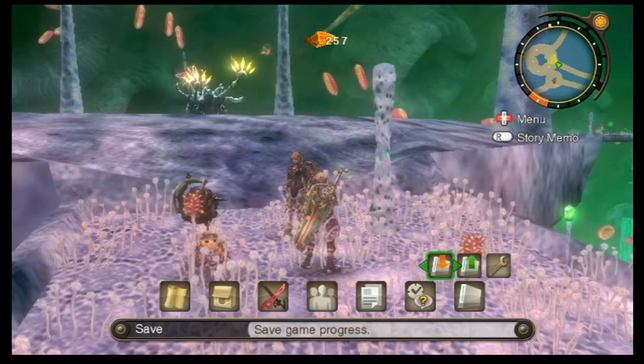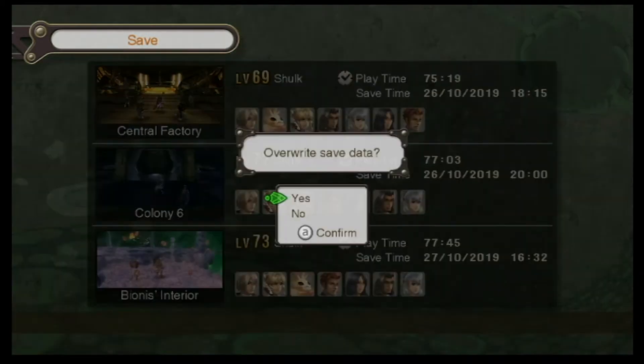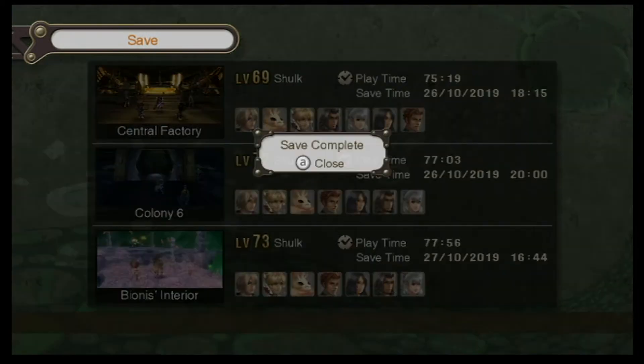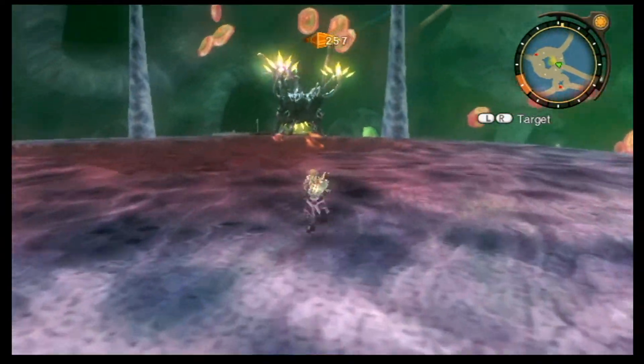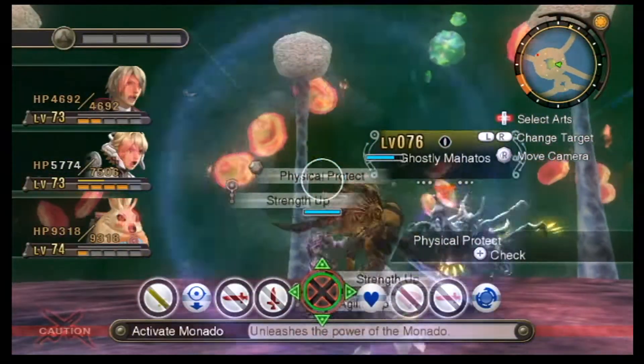I'm going to take a safety save here before we continue on further, and then we shall forge onward — because yeah, this guy looks pretty imposing. Ghostly Mahatos.